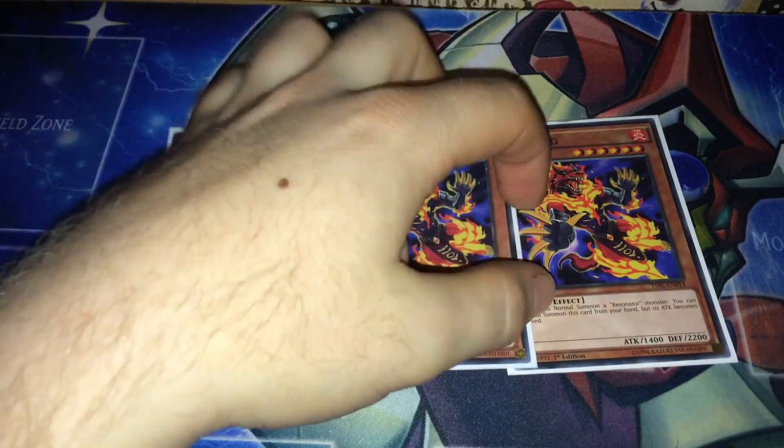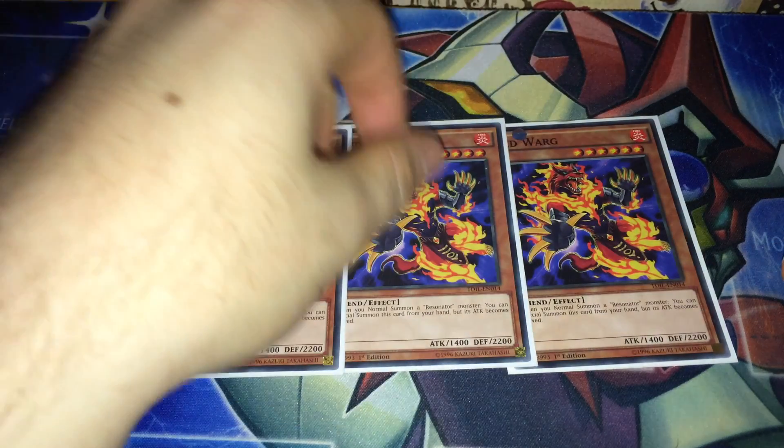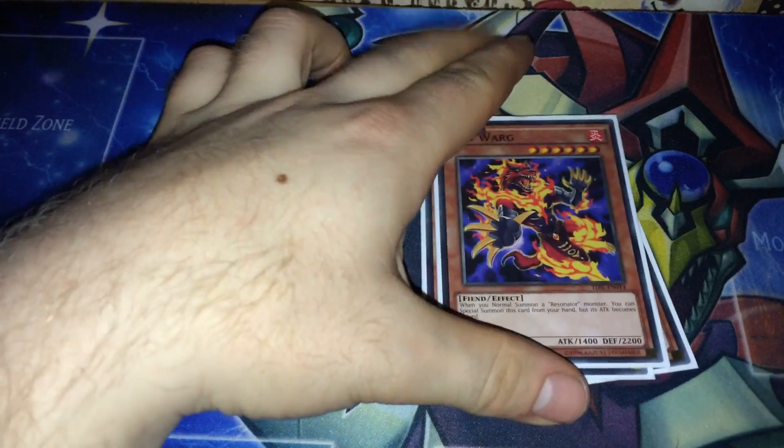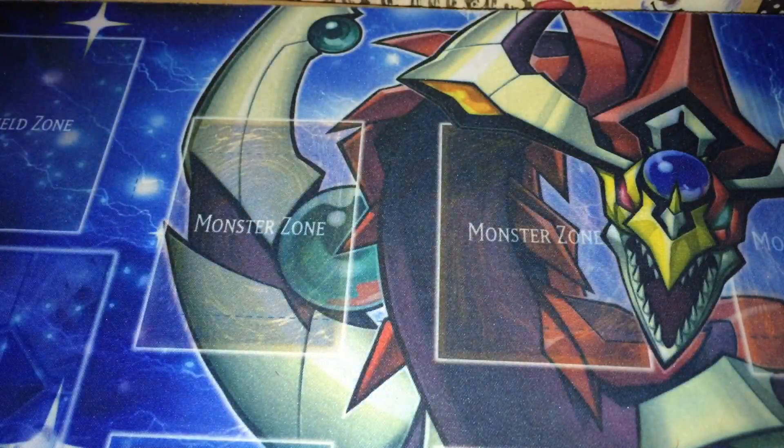First we have Red Warg, previously known as Red Wolf. If you normal summon a Resonator monster you get to special summon this guy. He's level 6 and it makes your level 8 plays very, very easy.